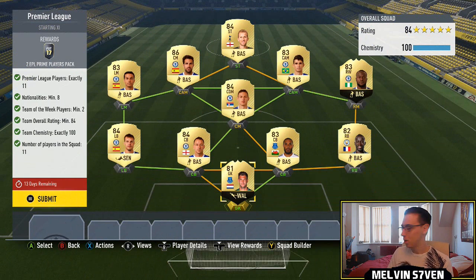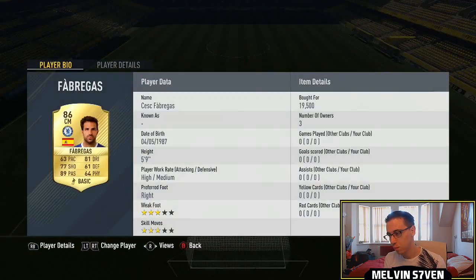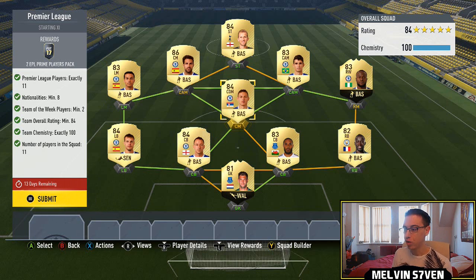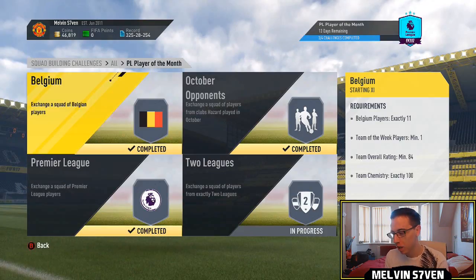Why didn't I buy Premier League in-forms when I knew I should have? I've had to spend 40k on Stecklenburg and another 40k on Victor Moses. The rest of the players I did have in my club, apart from Fabregas who I bought for 20k — he's roughly the same price now. Everything else was in my club: Azpilicueta, Terry, Williams, Sanya, Matic, Kane, Oscar, Fabregas, Pedro. This team is maybe 120-140k, but it's only cost me about 100k. You are getting two EPL Prime Players Packs which are 55k packs and do usually give good rewards.